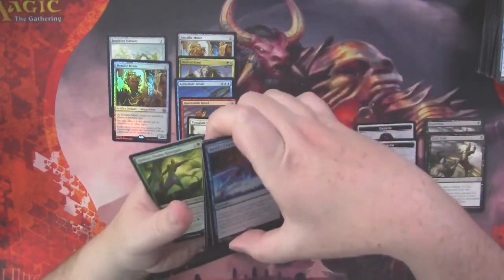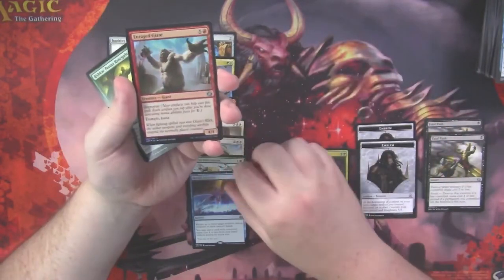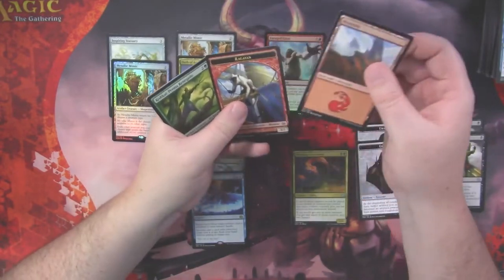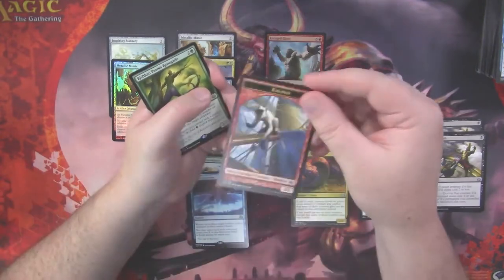Now we know this is not an invention since we saw it was red, so we'll look at this one first. We got an Enraged Giant — just a junk uncommon. And we got our little legendary monkey token though — look at that guy right there.